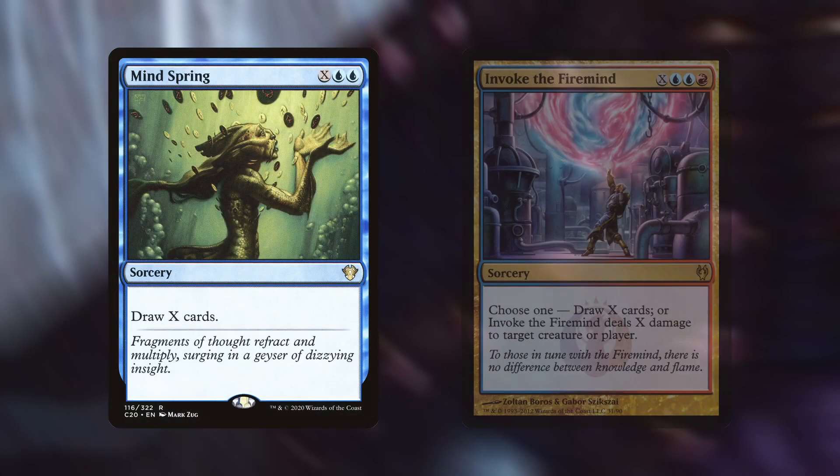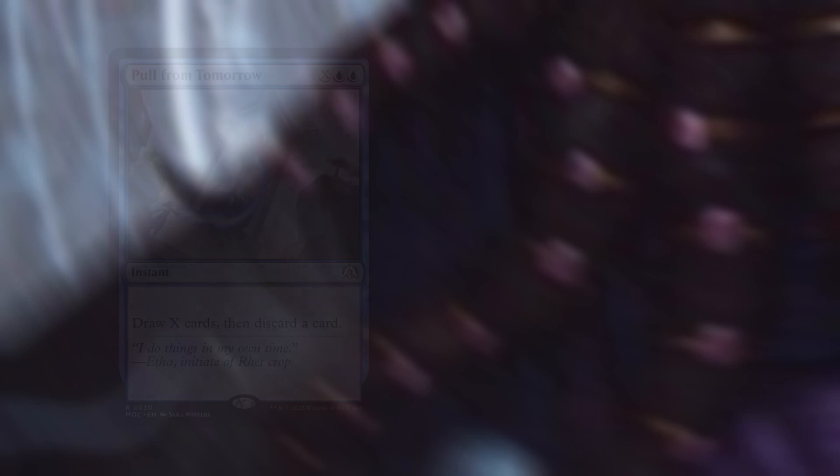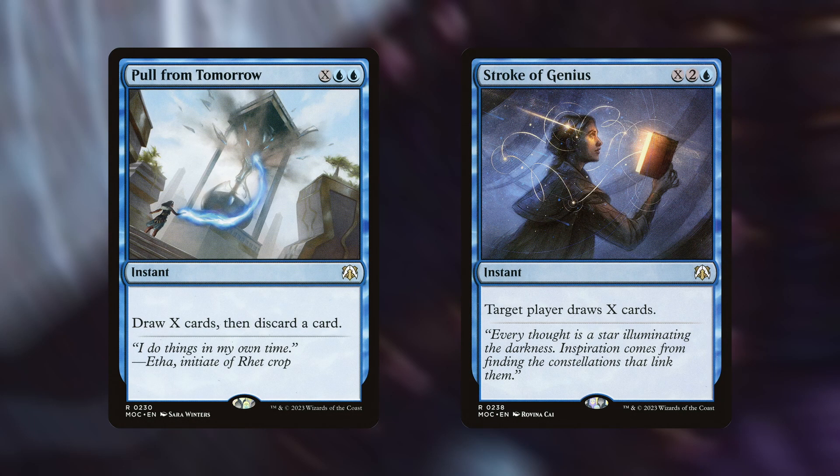We have a couple of X-mana cost sorceries: Mind Spring simply draws X cards, and Invoke the Firemind either draws X cards or deals X damage to a creature or player. Given our commander will deal at least 1 damage per card drawn, you may as well just draw. Finally, we have 2 X-mana cost instants — Pull From Tomorrow, which draws X then discards 1, and Stroke of Genius, which draws X. These are nice since, as instants, we can cast them whenever, giving us more freedom to leave mana open on our opponents' turns.